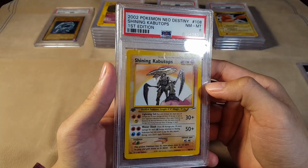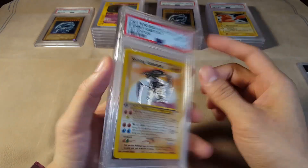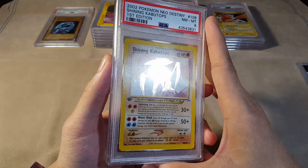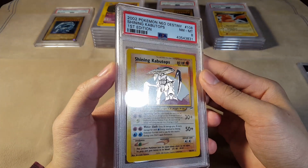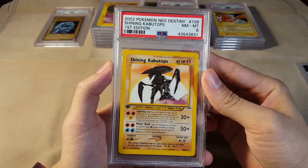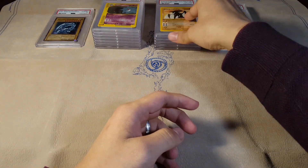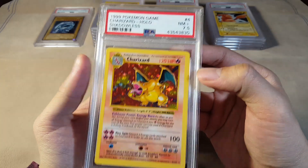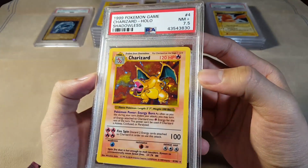I really like the Neo Destiny set because of how many Shining Pokémon they have. Most other sets — I think it's Neo Revelation, don't quote me on that — that's the one where they first introduced Shining, with the Shining Magikarp as well as the Shining Gyarados. That set was pretty good too but only had the two Shining Pokémon. Neo Destiny is very well known for its Shining Charizard and the boxes are one of the most expensive in the Pokemon game.